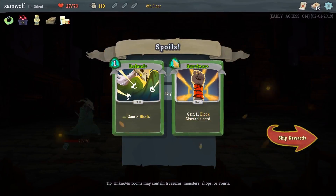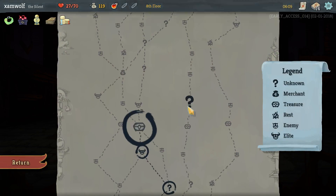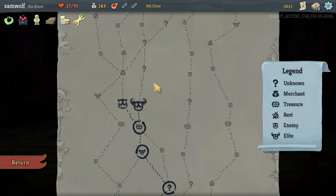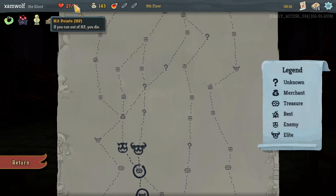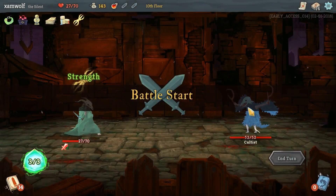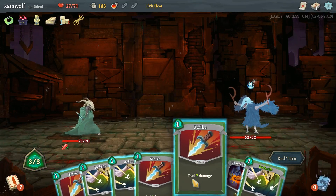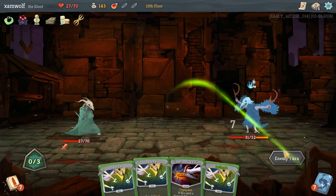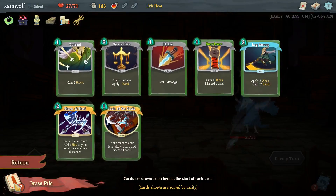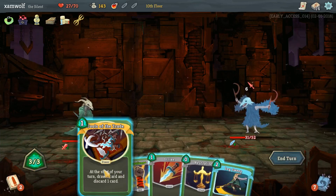Upgrade 2 random skills — we got Survivor at least, that's fine. Nice, I like the upgraded Strike. And additional strength. There's no way we can fight the Gremlin Nob on this little HP, so we'll go the other way. The upgraded Strike is incredible — as soon as we get Tools of the Trade up, one upgraded Strike and the deck is just a net positive always.